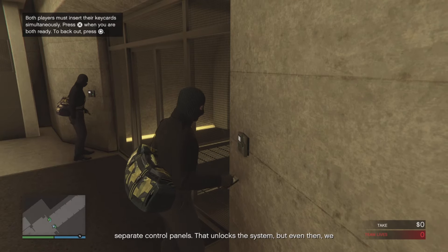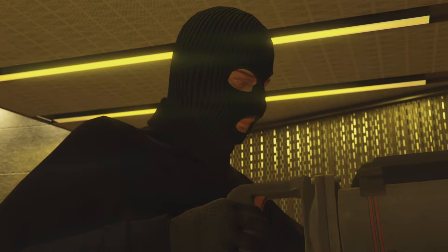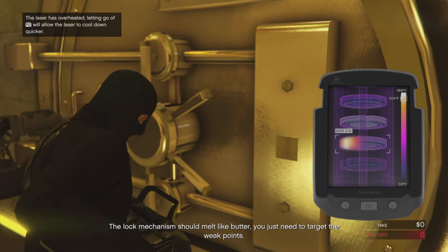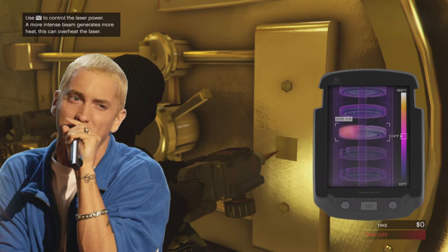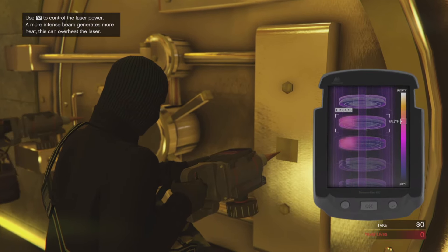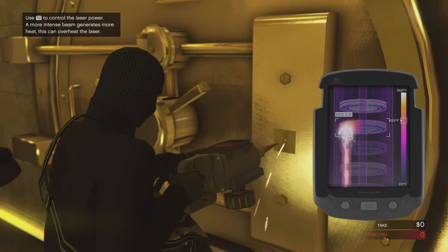Then you're going to want to swipe your cards and make your way through the man trap. For tips on the vault laser, what I'd recommend is taking it all the way up and then letting it drop down and then going back. Because if you keep it at the top temperature it's going to be risky of hitting the disc. So just let it drop and you'll be able to hold it down longer, going through more discs faster.